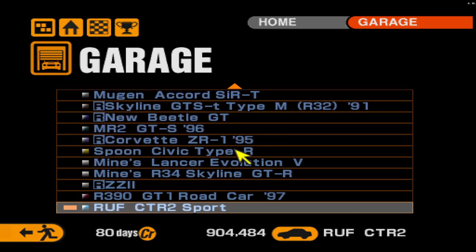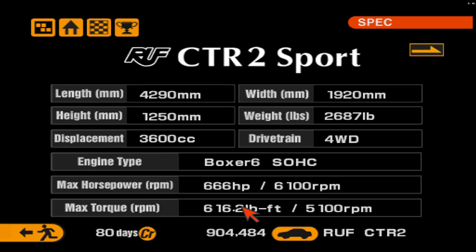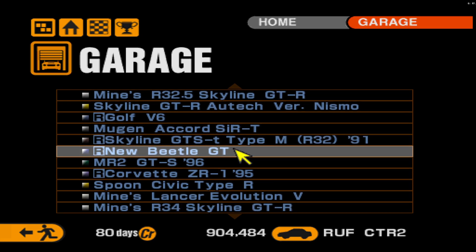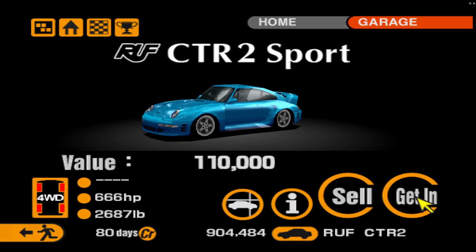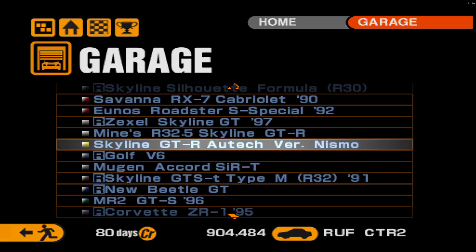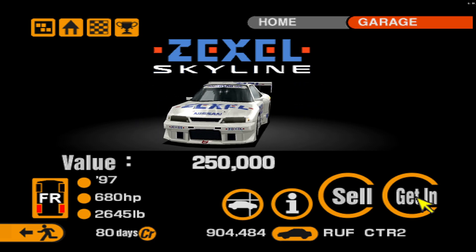Final stats: just under 670 horsepower and 2,600 pounds, with 600 pound-feet of torque — it's a very fast car. Comparing it to the New Beetle GT, the Beetle is down about 200 horsepower but weighs about 500 pounds less. The Zexel Skyline weighs 2,600 pounds and makes 680 horsepower, so that'll be a fairly close battle between the Zexel Skyline and the CTR2 Sport.